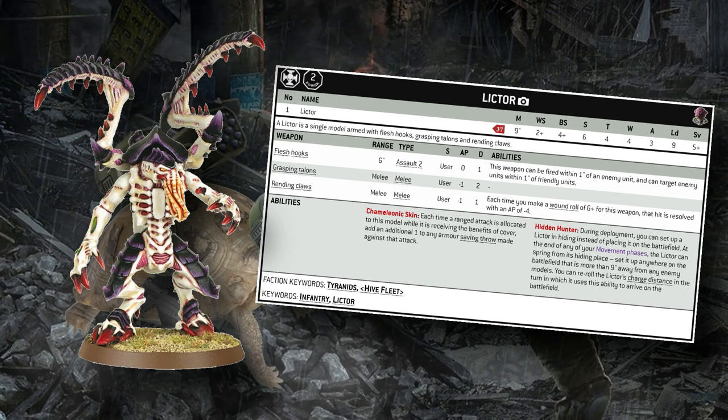The Lictor's special abilities and keywords are incredibly important for how it operates on the table. Chameleonic Skin gives it plus one to save if it is in cover, in addition to the normal light cover effect. Unfortunately this doesn't work on heavy cover, it only works against ranged attacks, and it also doesn't work if benefiting from dense cover — you have to have a benefit of cover to your armor saving throw for Chameleonic Skin to trigger. One thing that got errated out of the Lictor datasheet was its natural minus one to be hit — that's just gone. A lot of people play Lictors as minus one to be hit; that's Deathleaper you're thinking of. Regular Lictors do not have a hit penalty at all.